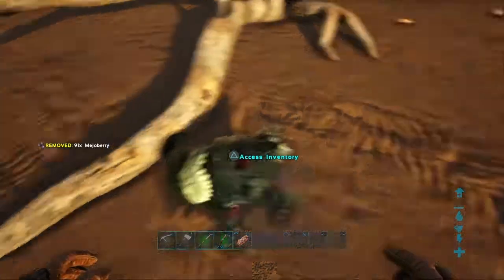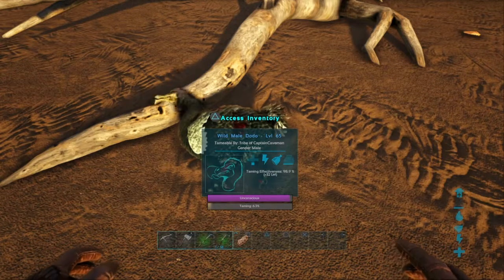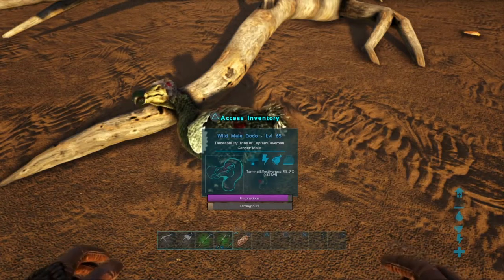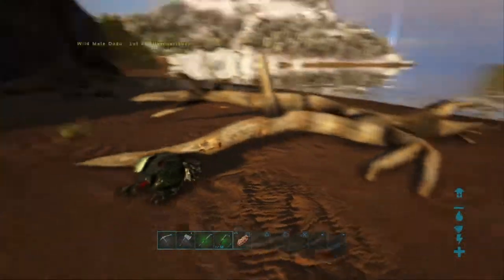Stick in some berries and just leave him and they should tame. As you can see, the untamed bar is at the top and the taming bar is at the bottom in red, and once the red one's at the end it's tamed.